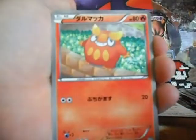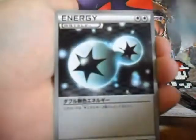Sneasel, Darumaka, Capsule, Double Colorless Energy, and Chandelure Holo. Awesome.